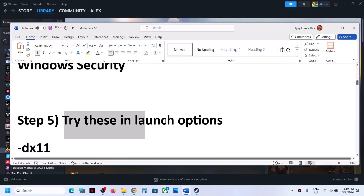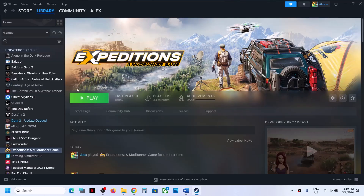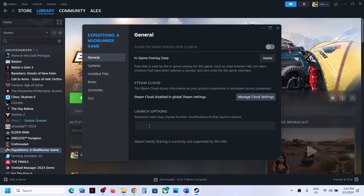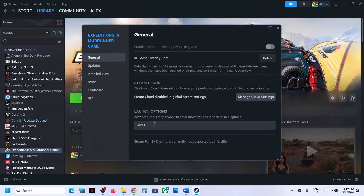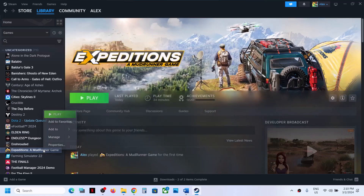The next step is to try launch options — this has worked for a few players. Right-click on the game, select Properties, and type in -dx11. Launch the game and check. If that does not work, try -dx12, launch the game and check. If still not working, remove this option and follow the next step.